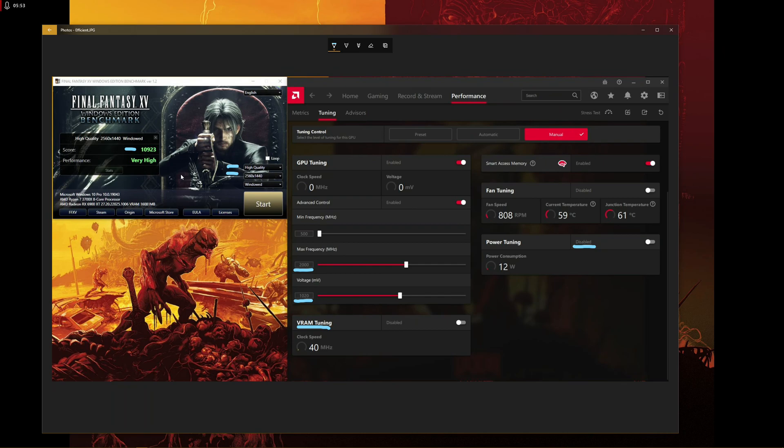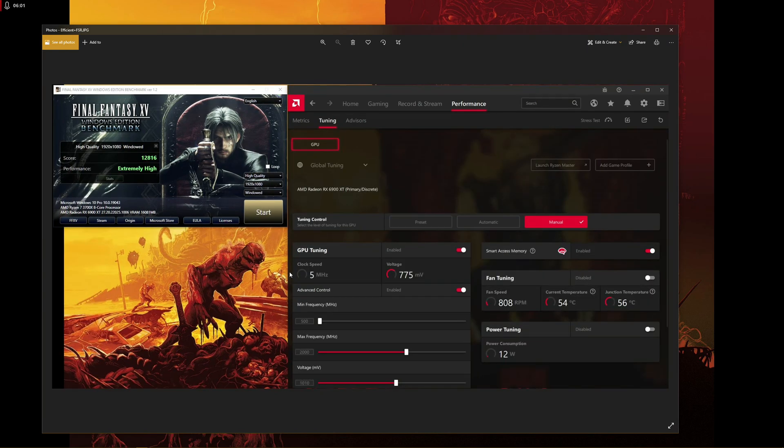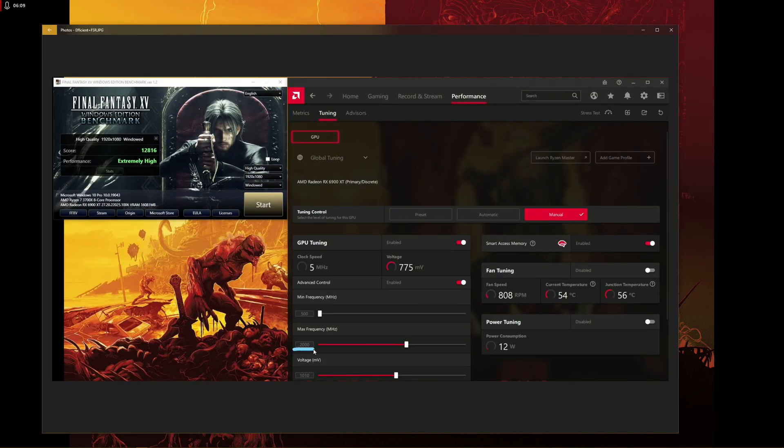The third score I want to show you is something I obtained today using naive upscaling with FSR. We're running the same card preset — 2000 MHz, voltage at 1010 mV, no memory overclock. The game was running at 1080p, but with FSR applied on top. By using 1080p plus FSR we obtained a score of 12,816, which is actually higher than the original native 1440p score using 2500 MHz.